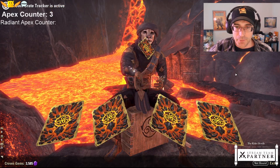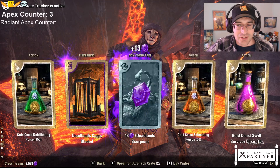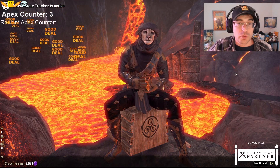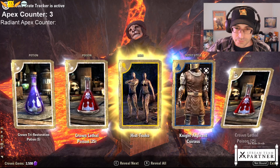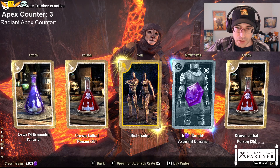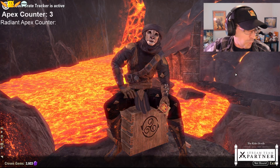Add to the Apex counter - we're at three. More cages. I said the cage was my favorite of them. I will not gem the furnishings. Hist Soku skin - it's got Argonian Hist flow to it. We'll preview that at the end.